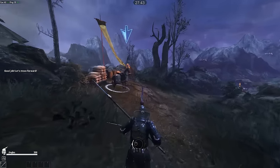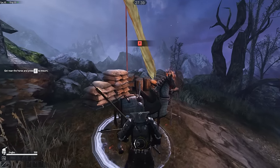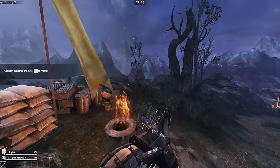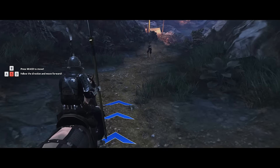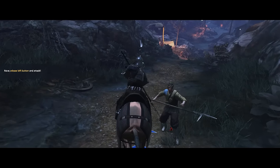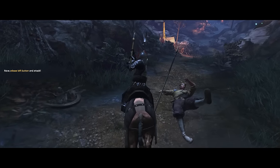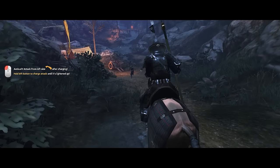It doesn't seem exactly fair that they get horses and we don't. Oh, hang on — yes, we do. Tiger Knight has mounted combat as well. You can be a mounted archer, or in this case a mounted spearman, charging down and carving up the poor bloody infantry with reckless abandon. You can even knock them over just by riding right into them with the horse, but it's more fun carving them up with your long cavalry spear.